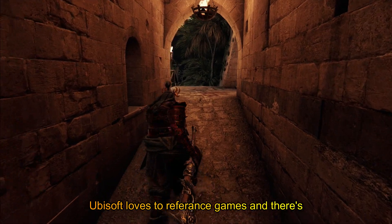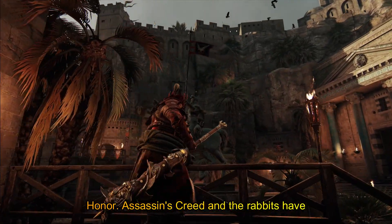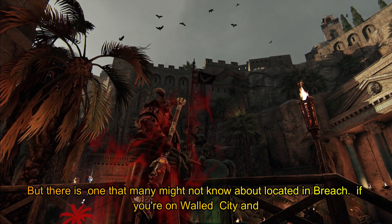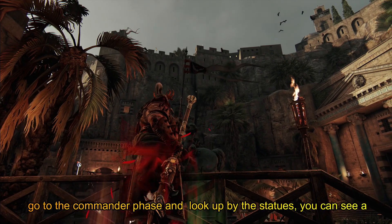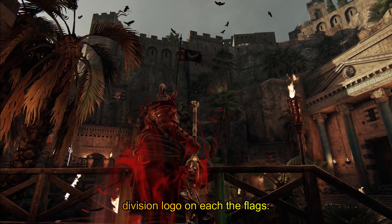Ubisoft loves to reference their own games, and it is no surprise that this is the case in For Honor. Assassin's Creed and the Rabbids have been showcased, but there is one that many might not know about located in Breach. If you are on Walled City and go to the commander phase and look up by the statues, you can see a Division logo on each of the flags.